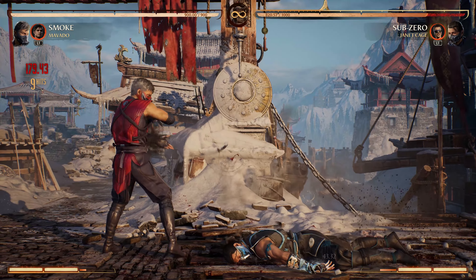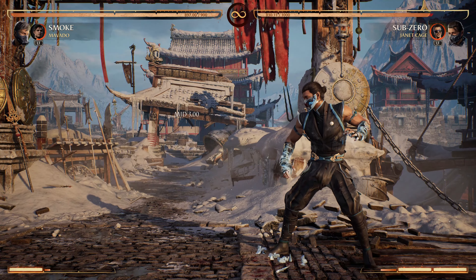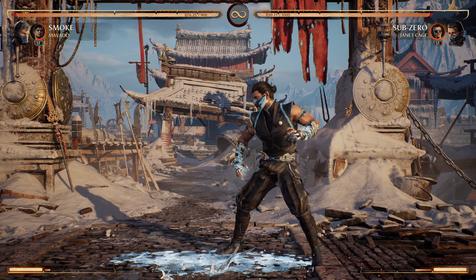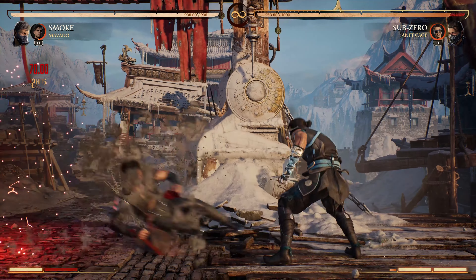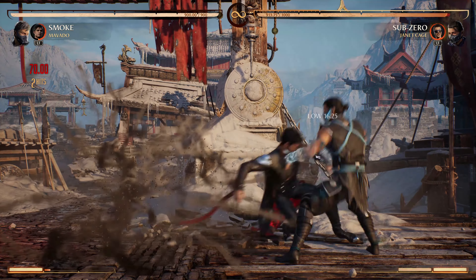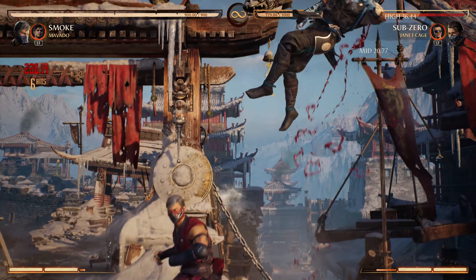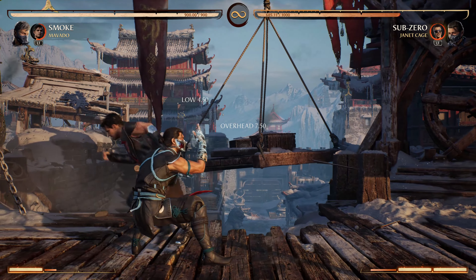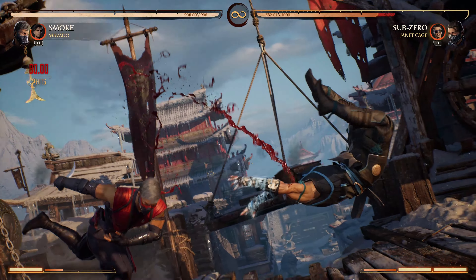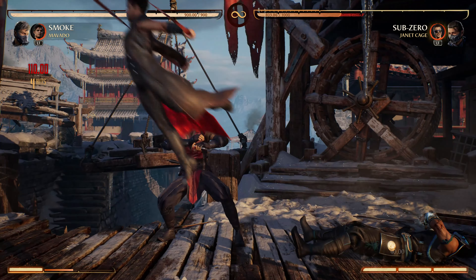The safer version of this setup to go invis seems to be just going for the Smoke port invisibility and calling Movado early enough to cover you. Especially after a 1-1-1-4 knockdown, or even Vicious Vapors, there is a kind of sweet spot where the slide will prevent your opponent from jumping out, and it will leave Smoke plus enough that if they mash to try to punish your invis, you'll be able to block by this point, so it's safe. All in all, Movado's slide seems like a very unique and strong move that Smoke can use for some weird knockdown pressure and mind games, and that's always fun. Time will really tell how strong it ends up being for Smoke, but my early read is that it's probably going to be something we'll want to use quite often after knockdowns.